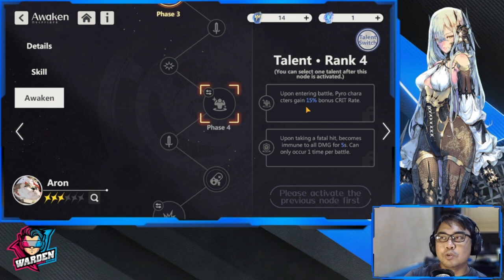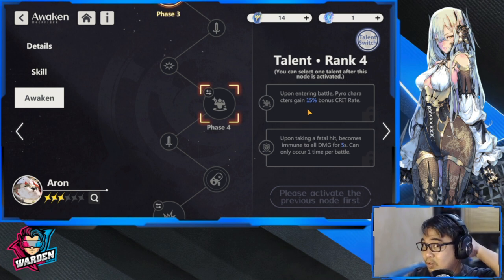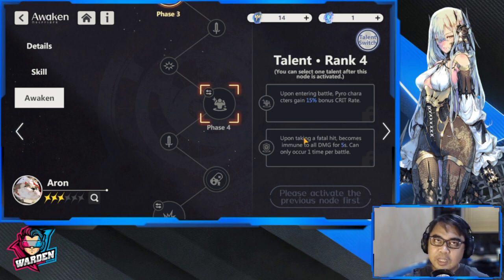You have Rita and Cercelet. If you built them with crit rate, they're going to benefit from this. If not, upon taking a fatal hit, Aaron becomes immune to all damage for five seconds — this can only occur one time per battle. So even if he's about to die, you can use this if you're not running an all-pyro team.